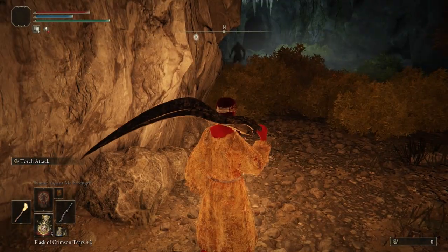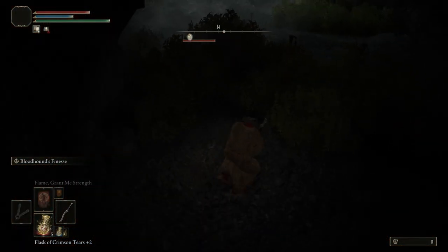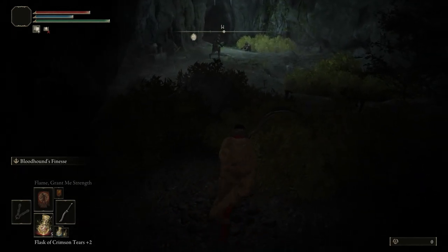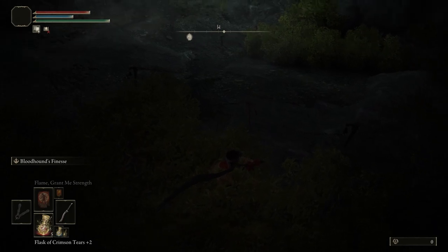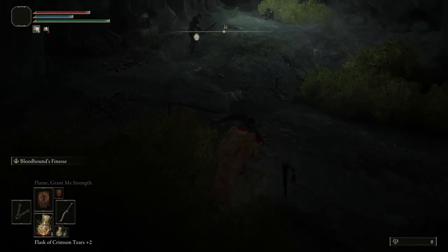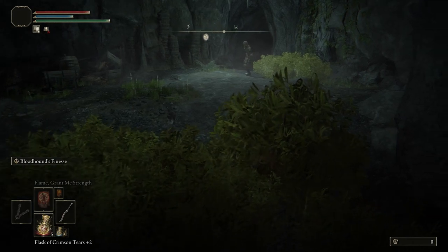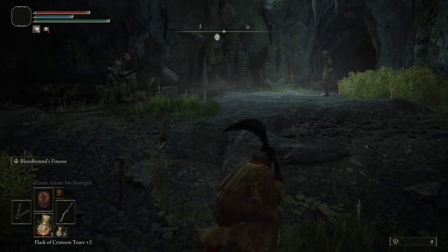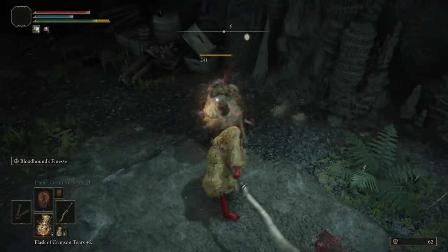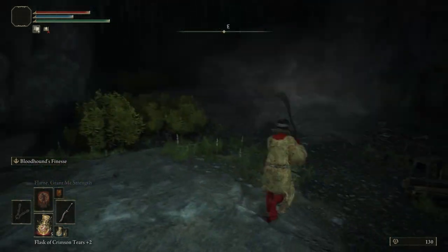First of all, we're going to find these sort of wee hollow guys. If we put our torch away, we can actually sneak past these guys by crouching with L3 and just avoiding these little bell traps. If you walk through these, you're going to make a noise and they're going to hear you and come after you. So we're just going to sidestep through those, stick to the bushes and get the drop on these guys. They're not particularly difficult without the element of surprise, but it's a good place to practice the element of surprise.